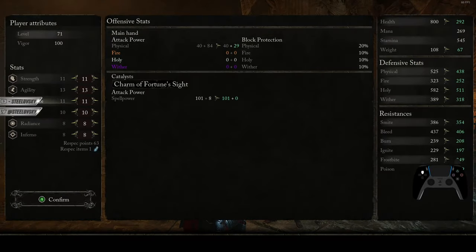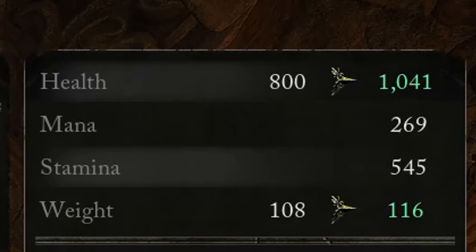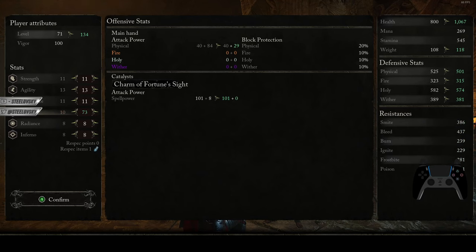Based on these diminishing returns, certain stats are not worth improving anymore in comparison to others. In case of vitality, which is responsible for your amount of HP, 20 is the first softcap. Then we go for 40, which is another one. And then the last softcap is 60. From 60 onwards, we're gonna be getting around 5 points per point, all the way up to 99. And 99 is the hardcap.